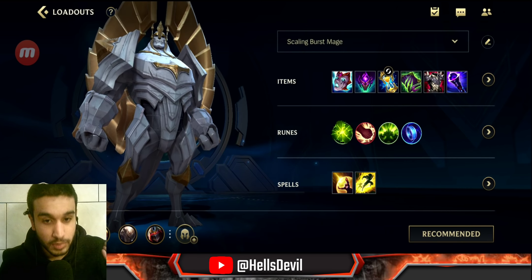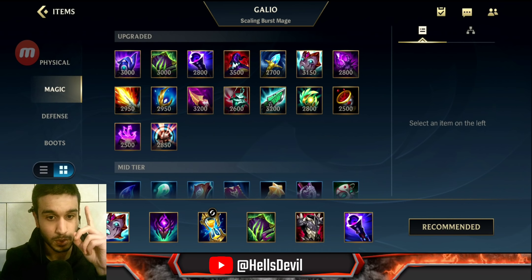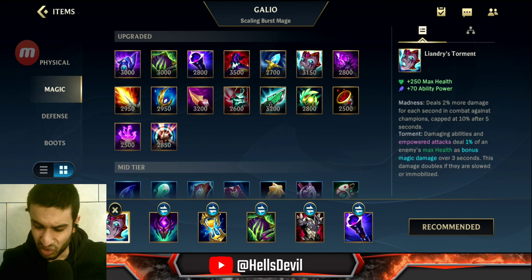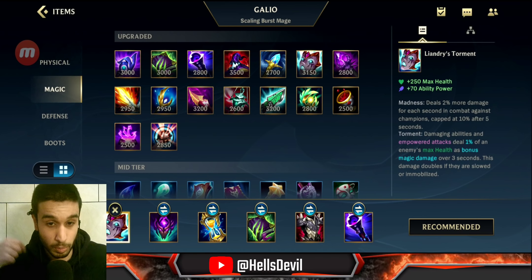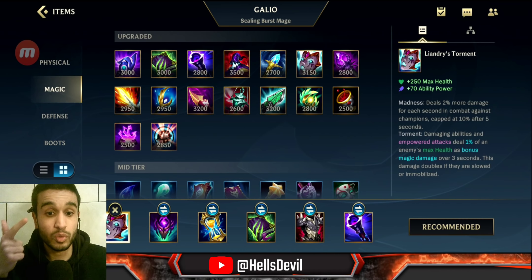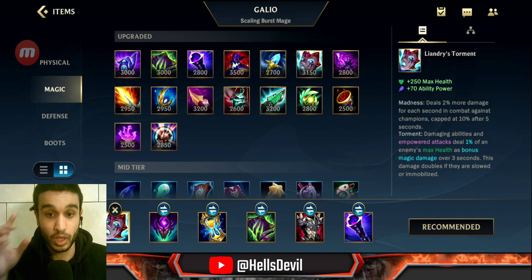Let's talk about the build — there's a lot to say, so it's gonna take a while. I'm talking about mid lane Galio here. There are several first item options. First, you can go Liandry's. Go for Liandry's if the enemies have a lot of tanks, since it deals one percent of the enemy's max health as damage. It's also a really good early game item — if you can get it before the first dragon, you'll have a lot of damage.